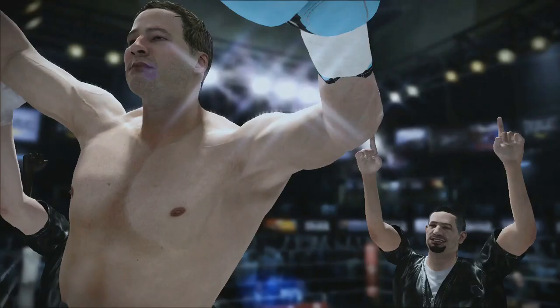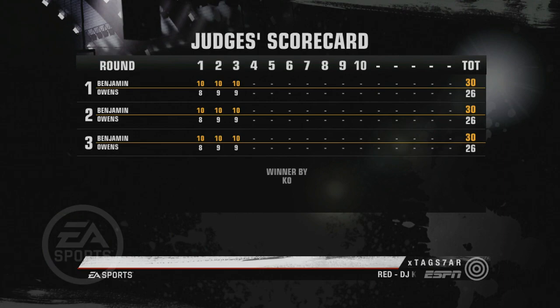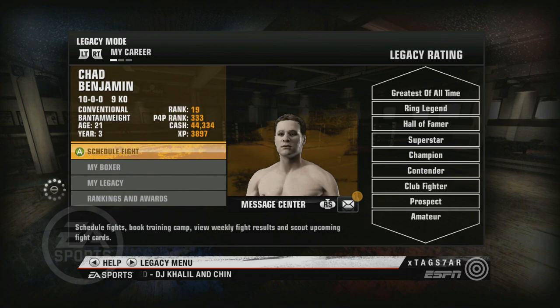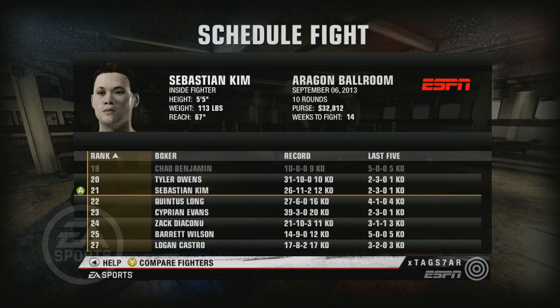Huge finish there for Chad Benjamin — I don't know if that was the fourth or the fifth round. But another win for him. 10-0 with nine knockouts. Huge career so far. That was a crazy finish, one of the best finishes we've had in a while. 10-0 with nine KOs — 5-0 with five KOs in our last five. Absolutely crazy. We are ranked 19 in the division, so I'm hoping we can get a big name. I guess we'll go for Sebastian Kim — that's the next best thing. Sebastian Kim is up next, let's get it man.